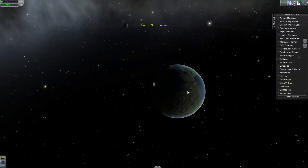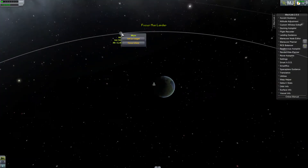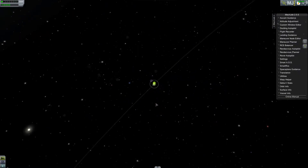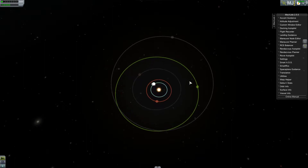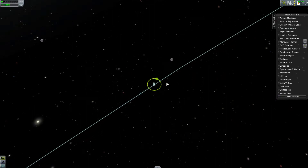All right, let's get going. We're going to start out by pressing M to go into the map viewer, and let's go ahead and set the moon as a target. I have not actually gone to any other planets quite yet — Eeloo would be crazy, and Jool, that's just pretty far-fetched out there — so we're just going to stick with the moon.